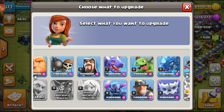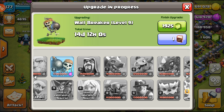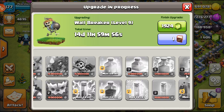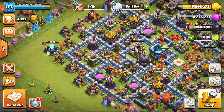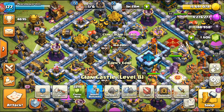I'm leaning toward the wall breakers because of the super wall breaker. So I will be upgrading wall breakers — they are more useful at this point. That's 14 days, 12 hours, 30 minutes. We don't have a book of fighting, but we'll save that book for later.